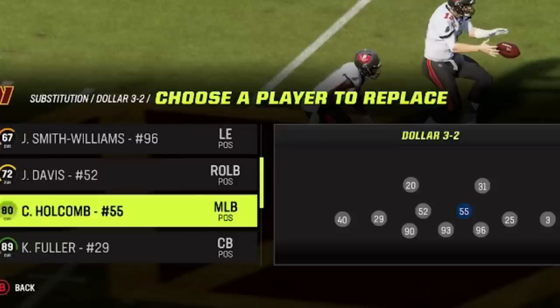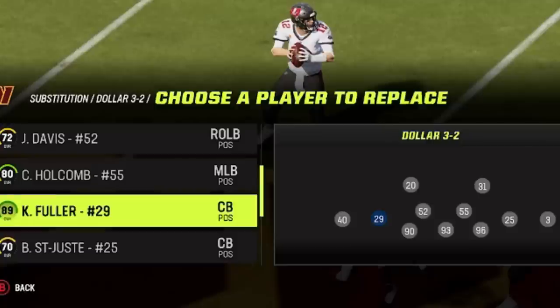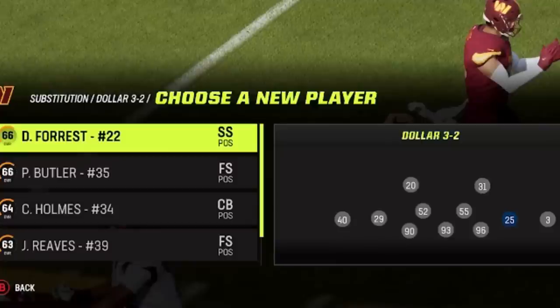When it comes to these slot cornerbacks on each side, you really want your fastest cornerbacks in the slot coming off the edge — whether it's your best cornerback like Fuller, or just a cheap speed backup. The fastest cornerbacks should be in these spots because that's going to make the blitz that much more effective.